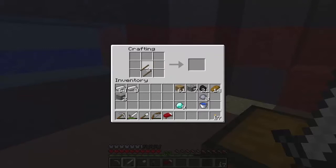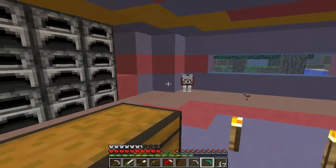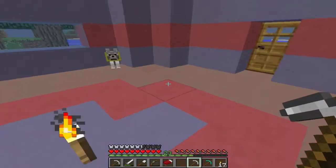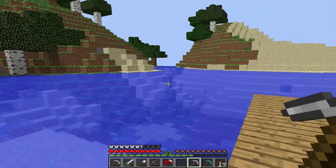Obsidian. Here we have a diamond pickaxe — I'll show you what it needs to be used for. I'm going to bring an iron one just in case I run into anything I want. I'm going to put all this stuff in my chest here, and we're going to go mine.